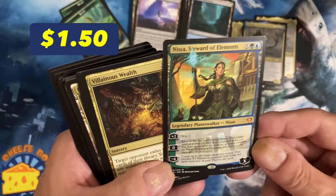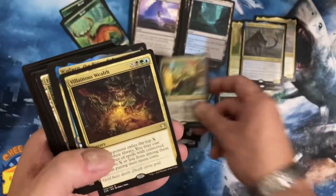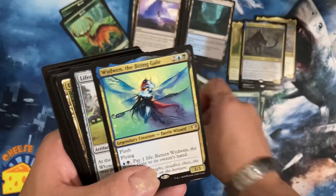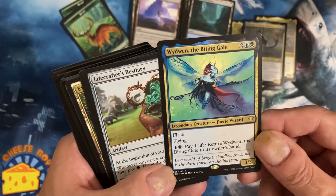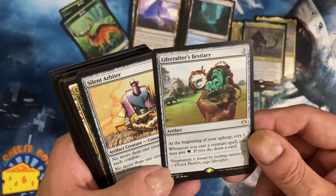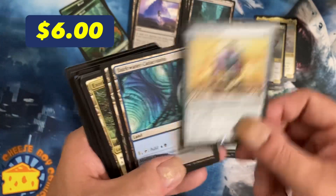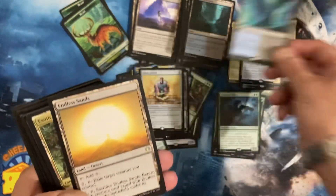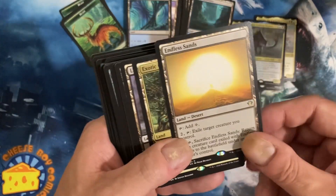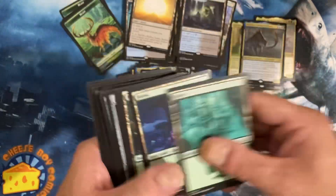Anisa Steward of the Elements, Villainous Wealth, Guildrin the Biting Gale, Lifecrafter's Bestiary, Silent Arbiter, Darkwater Catacombs.